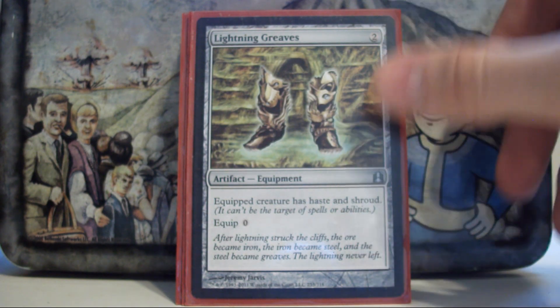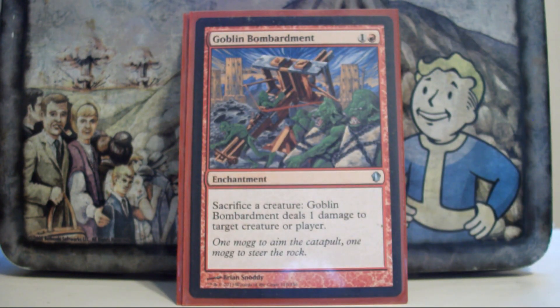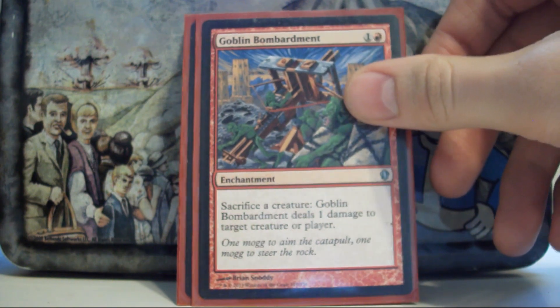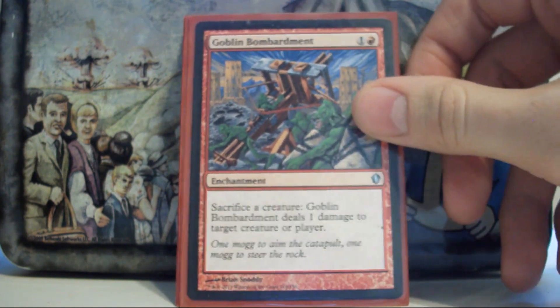Lightning Greaves — Prosh is good, and he's better with haste. Goblin Bombardment turns every single one of my tokens into a little bullet that I can shoot stuff with, which is awesome. It lets me clear out blockers for Prosh, blow up planeswalkers — it's just amazing all around.